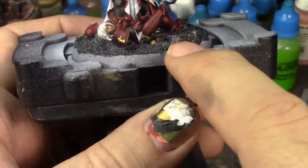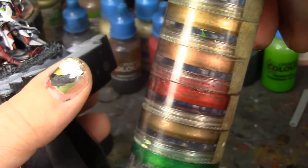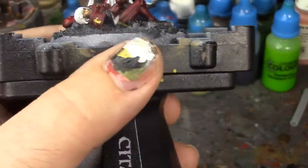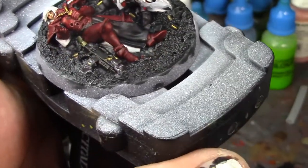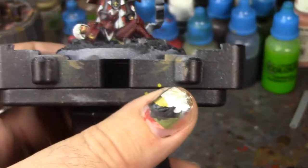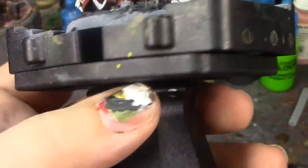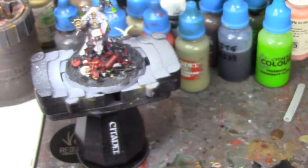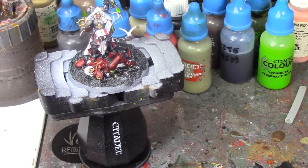One paint I'll apply after I matte seal the whole thing is the Green Stuff World True Blood, going from those bullet holes. I've got the parchment bits left to do, and I'll do the base band and probably transfer it to another holder for that. I've also got the Dragon Scale wax for the base band to match the rest of my army. Once all that's done and I matte seal it, I'll paint a little bit of True Blood from the bullet holes so it'll still show up as glossy on the finished figure.